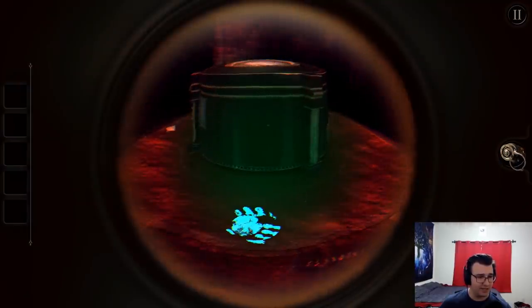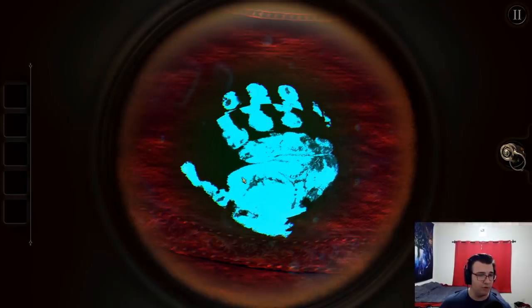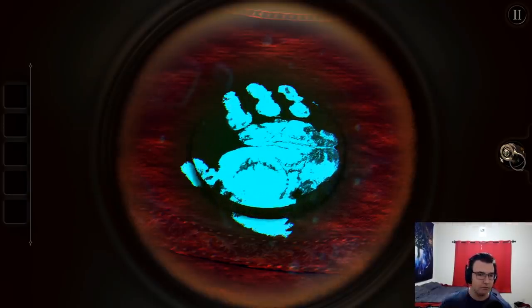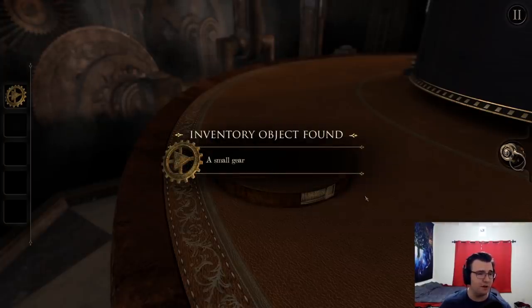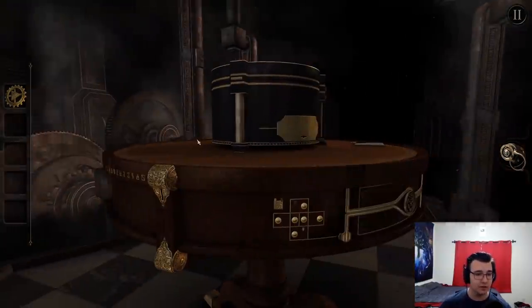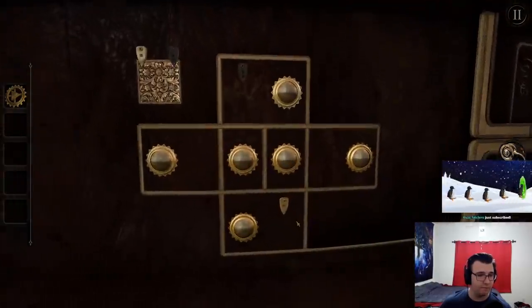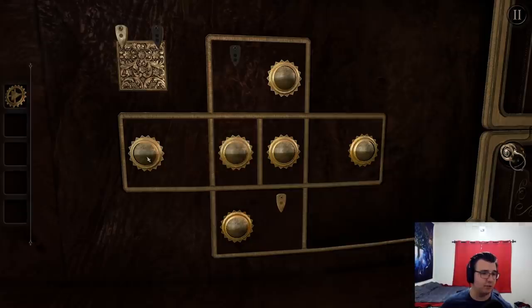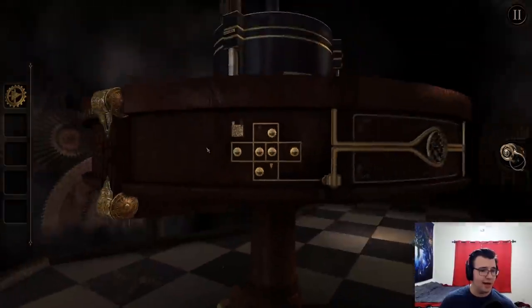Maybe I should do this first. One of those rotating things. Interesting — slide out and we get a gear. A small gear. Don't know what that's for yet. Maybe here? Looks like gears fit on here. Can't interact with that. Gear doesn't seem to do much.